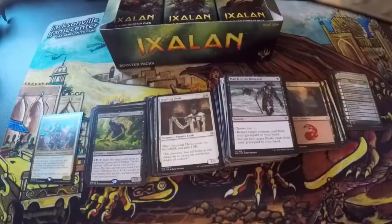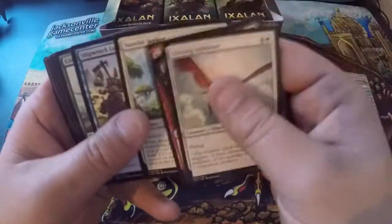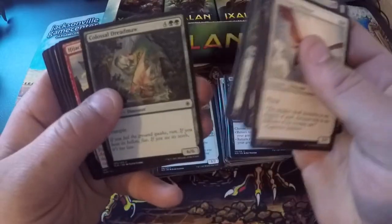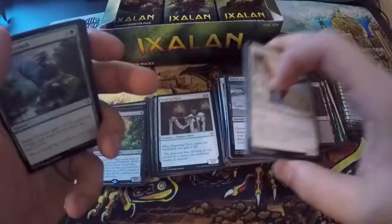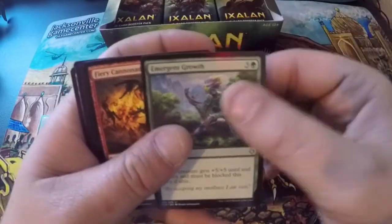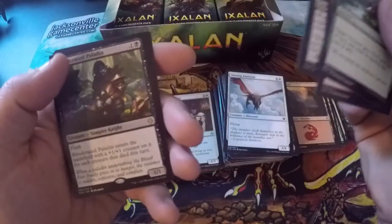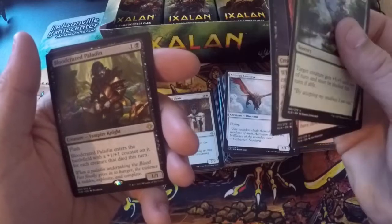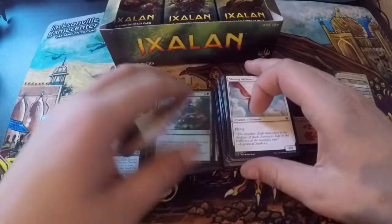I'm just here for a good time, not a long time. Another Shining Aerosaur — I'll have like three play sets of that one by the time we're done. Colossal Dreadmaw — seen that played a few times. Paladin Bloodstained, Emergent Growth. Fiery Cannonade, Lurking Chupacabra, Blood-Crazed Paladin — enters the battlefield with +1/+1 counters for each creature that died this turn, so sacrifice a bunch to make a big guy. Two-drop 1/1, not so bad. Island and a treasure.